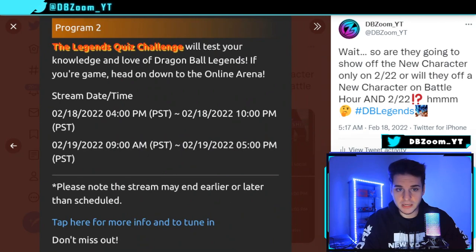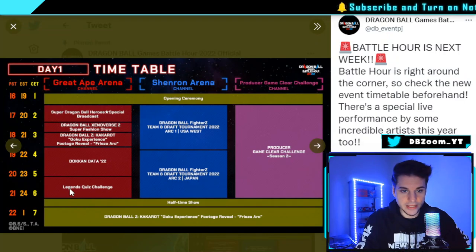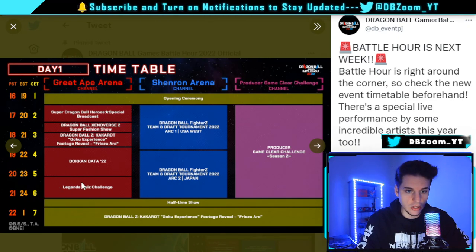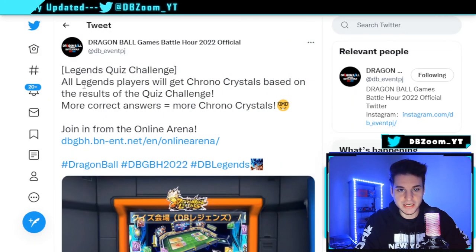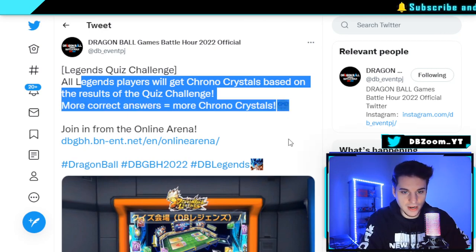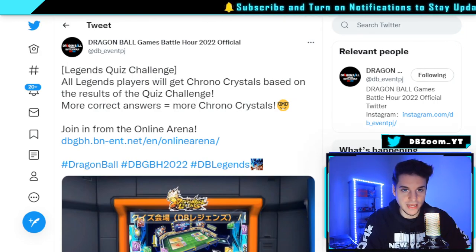The second event is the Legends Quiz, happening today on Day 1 under the Great Ape Arena — roughly around 8:30 to 9 o'clock PM PST. It's similar to last year: they'll quiz you on how well you know Dragon Ball Legends. All players will get Chrono Crystals based on the results — more correct answers equals more Chrono Crystals — so be on your A-game.